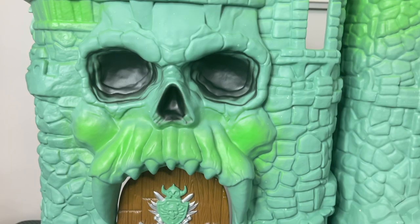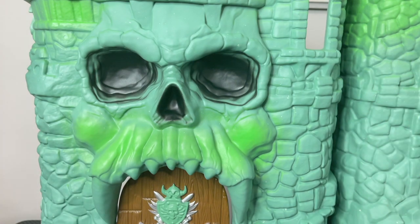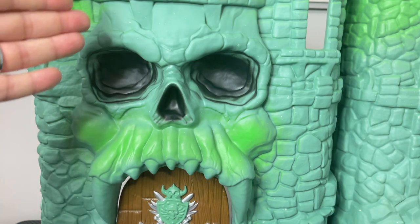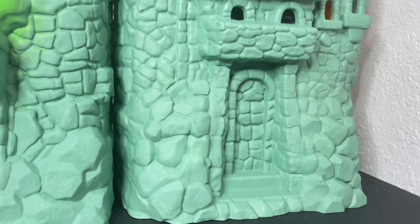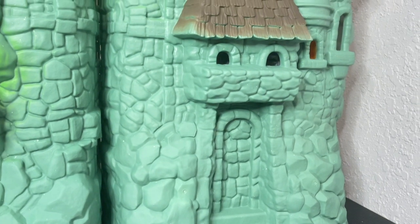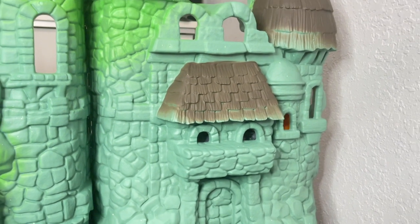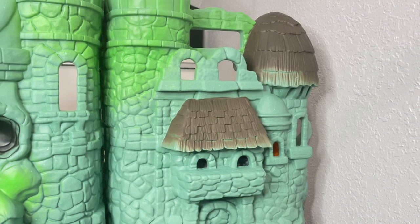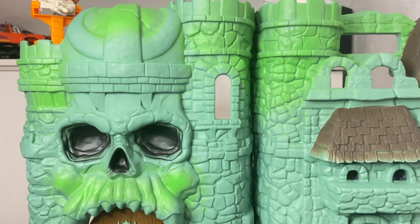One thing I want to mention about the face of this Castle Greyskull is — I don't know if you recall the original — there was a lot of overspray of black because I think they hand spray painted it. But here the paint is really controlled and centered on the eyes and nose, and you have some different shades of green all over Castle Greyskull. On the other side, you have a faux rock door, some really nice brown awnings, and that same green throughout. I just think this whole piece looks amazing.